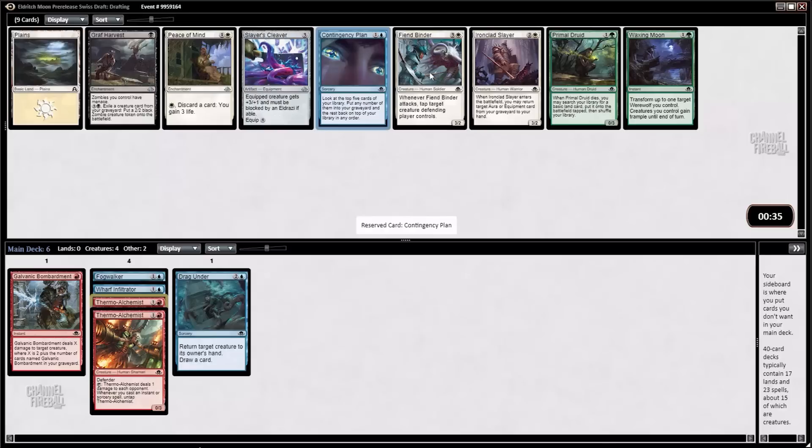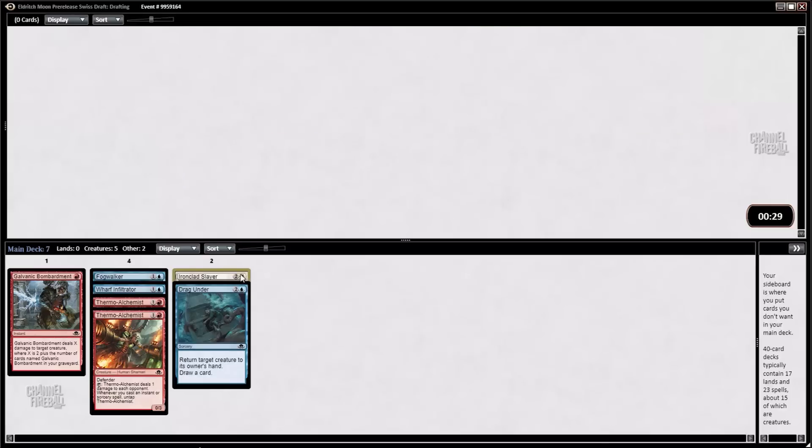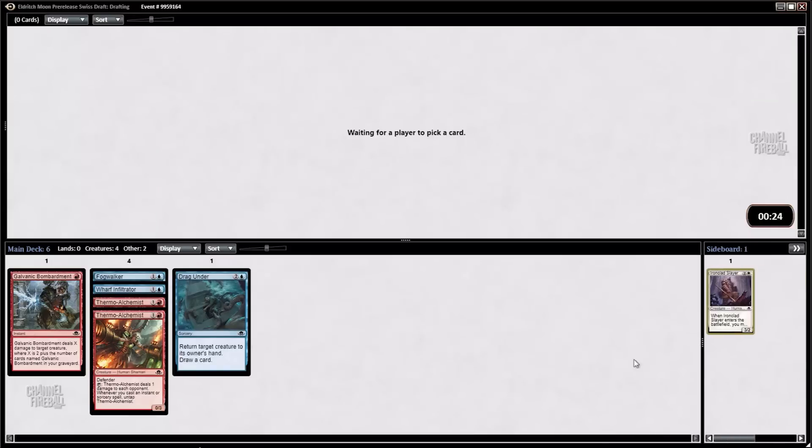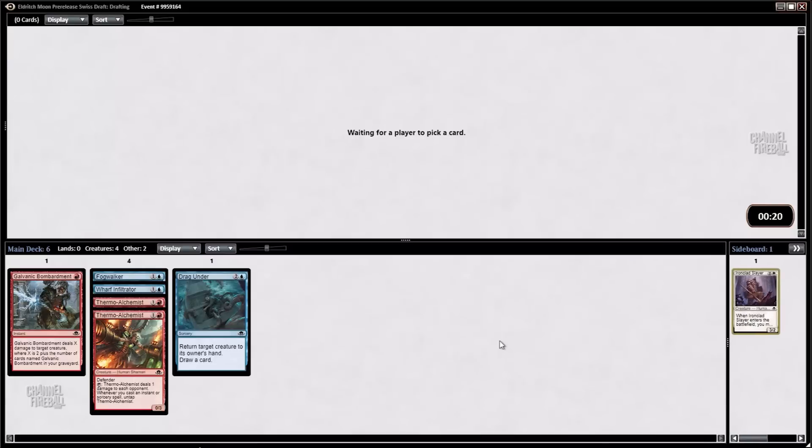Unfortunately, it looks like we're getting bricked here. I'm just going to take this Ironclad Slayer — I think it's the best card in the pack — just in case we end up switching colors. It's still relatively early in the draft here, so things can change around.